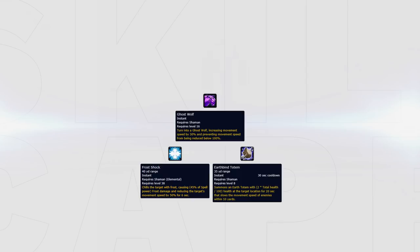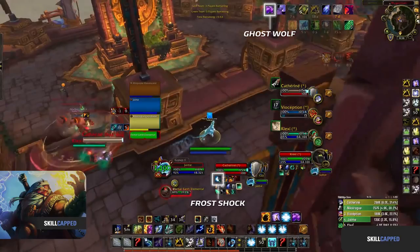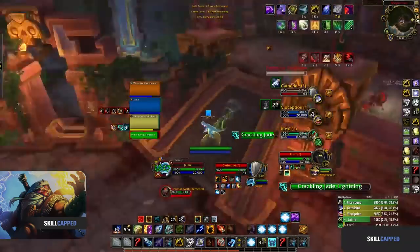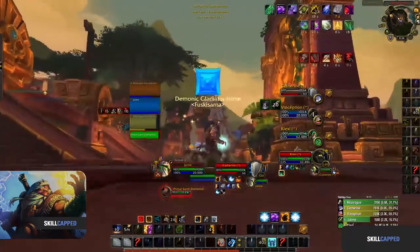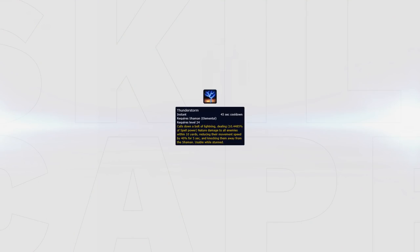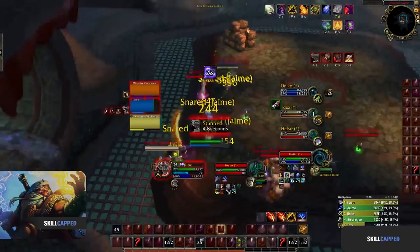This means that if a target is slowed they simply will not be able to connect to you. Utilizing this is a great tool to make sure you are never under pressure by melee. Combining your Ghost Wolf with either Frost Shock or Earthbind Totem makes it incredibly difficult for melee to connect to you. Take a look at this clip where we can see Jaime using both his Frost Shock and Earthbind Totem in combination with Ghost Wolf, making the enemy Warrior and Enhancement look helpless and simply having to give up and swap targets. When kiting, look to kite melee into the open and build distance, then once you have distance you can begin to freely cast. If targets ever reach you, you still have Thunderstorm at your disposal to knock them away so you can build distance and continue to kite.